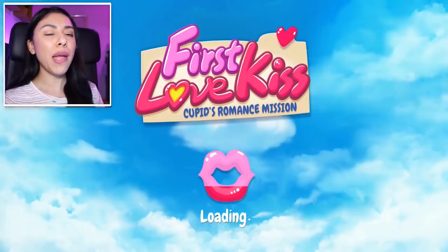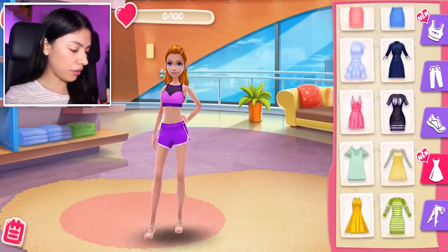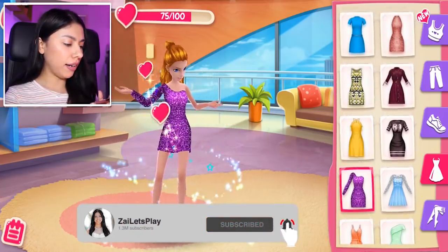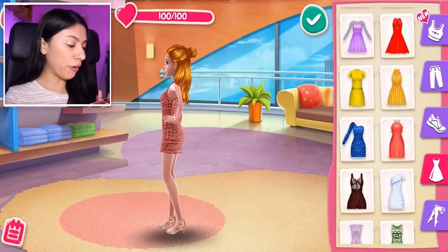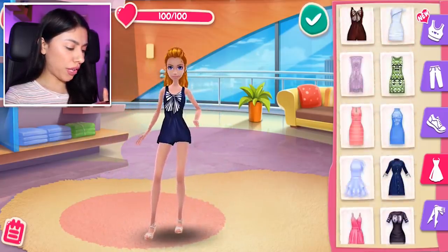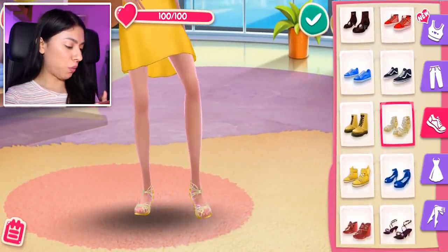Let's start off by choosing our outfit. We get a bonus if we pick a dress, so I'm gonna find the perfect dress for her to wear to impress. Oh we've got some new outfits as well. That's a cute dress but I feel like we could wear something a little bit better. I did love that yellow one. I'm gonna step out of my comfort zone and go with our little yellow dress because I think it's just cute. And now we need the perfect shoes to pair up with our dress — you could go with some gold heels.